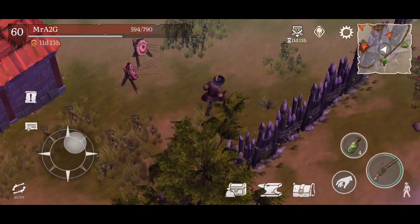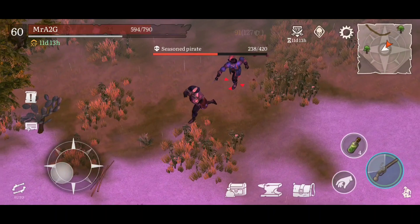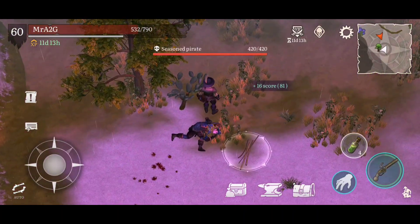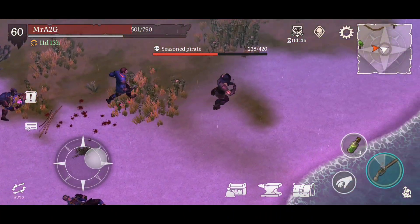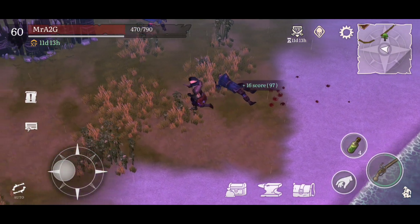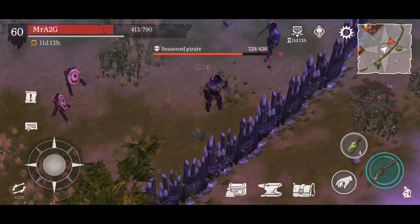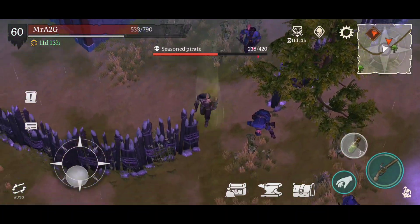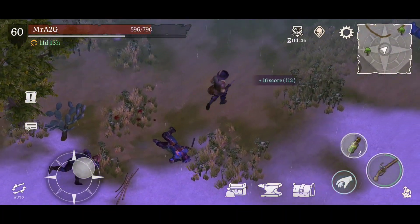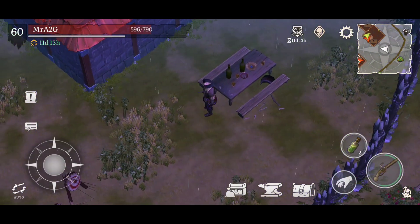We've got one fellow patrolling the area. Let's drag him across. He's a little knifey guy. That's the one I was worried about — making sure we get rid of him and don't fall into any sort of trap. Oh, there's another one. Let's heal while we're at it. Heal again, take him out. Now we've got a green NPC in there as well.